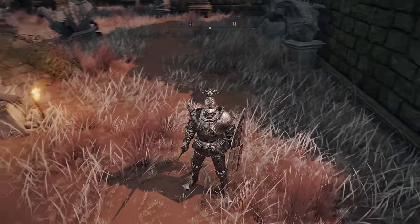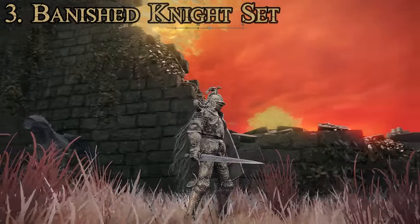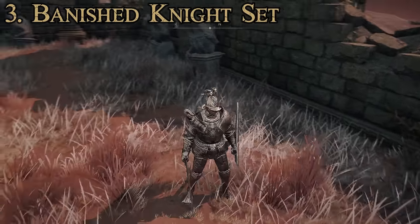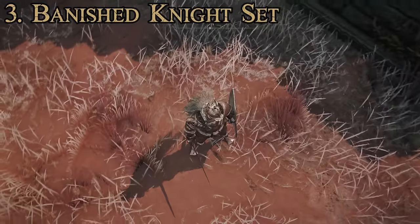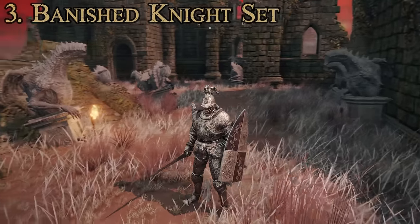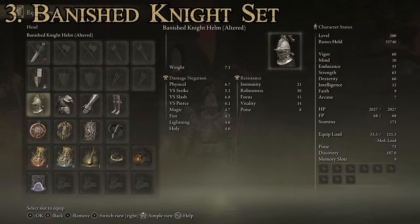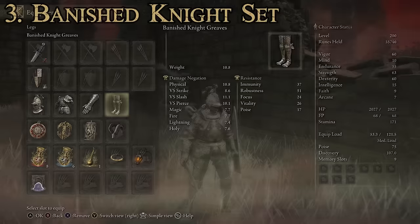For our number three set, we have the Banished Knight set. This one is also quite excellent as far as trying to look realistic goes. I don't like suits with the ridiculously long hair coming out of them — I wish that was something we could take off. The dragon crest on top of the helmet wouldn't be ridiculous for tournament armor but for combat armor it would probably not be very common. Other than that, the rest of the armor isn't bad — it's a pretty comprehensive suit of plate armor. Components are the Banished Knight Helm, Armor, Gauntlets, and Greaves.